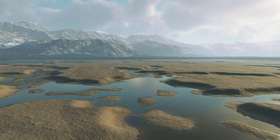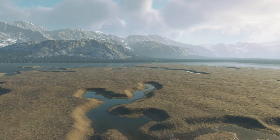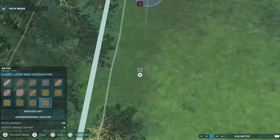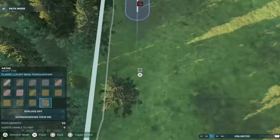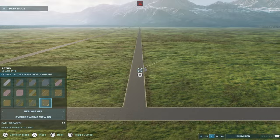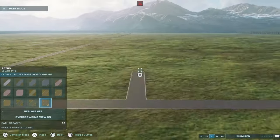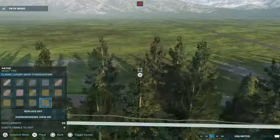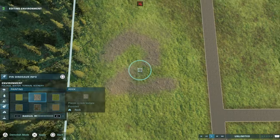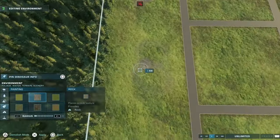If you want to see a speed build on how to build Isla Sorna as a whole, I will showcase this. For this map, I actually used the Biosyn map instead of Isla Nublar, because I figured the Sorna feel would be better with the Biosyn map rather than Nublar. While part of Isla Sorna is a jungle map, the majority of Isla Sorna is known for its Redwood biome, and since we don't have a Redwood biome properly, I figured this one was the best to work with. It honestly is just way better to use.